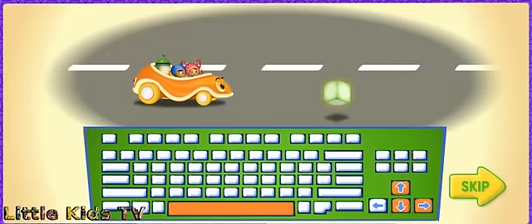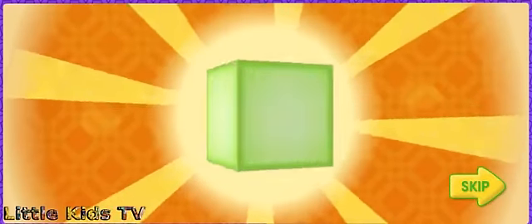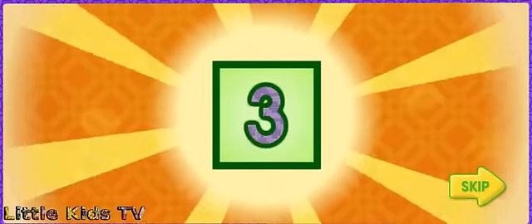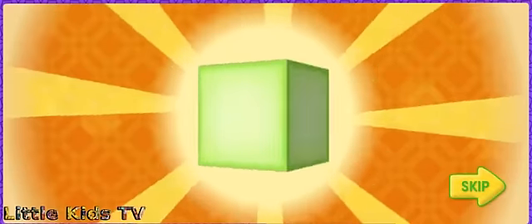The first magic shape is a cube! A cube will give us super speed! A cube is like a box with six square sides — one, two, three, four, five, six! Don't collect other shapes!